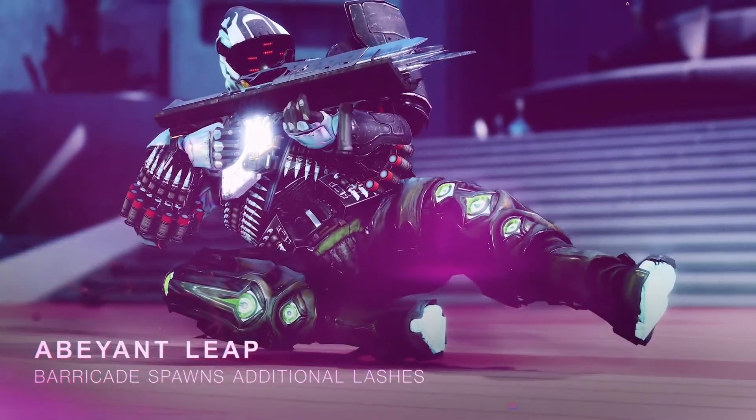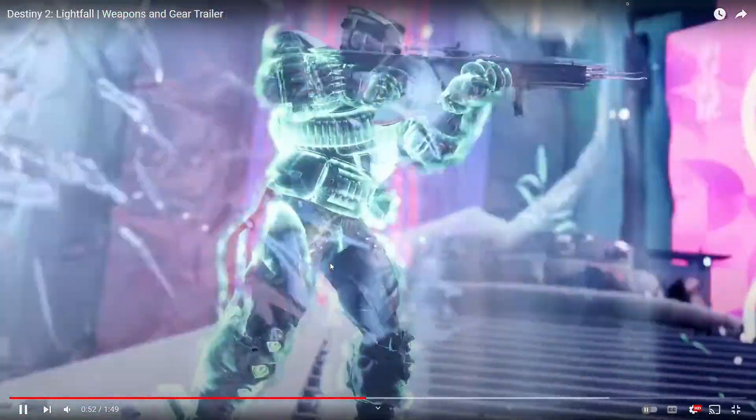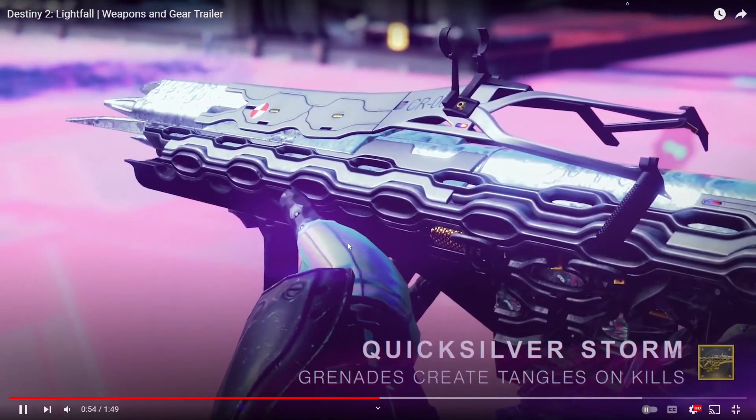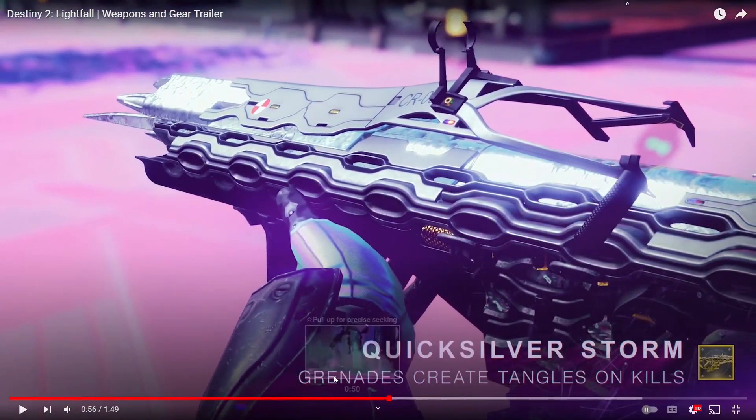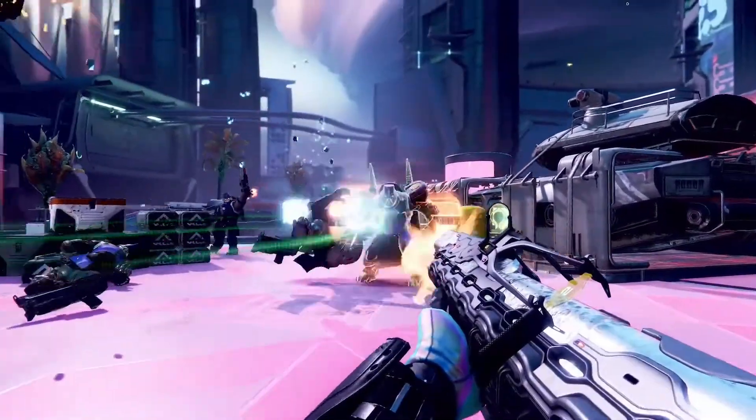New skin for Quicksilver, it looks like. And what is that — Sealed Ahamkara's Grasps? I can never remember the name, but it's the Titan exotic that creates flames when you throw up a barricade.